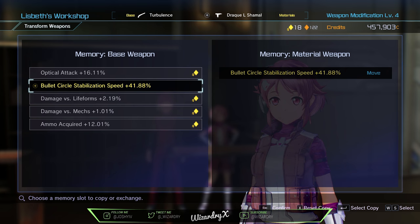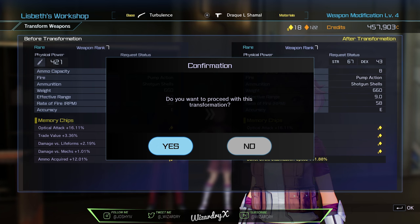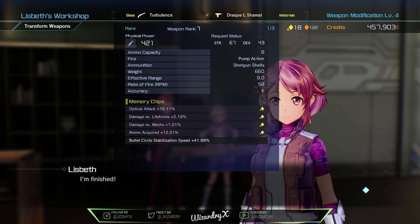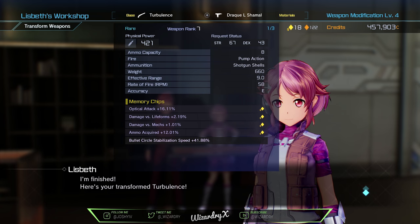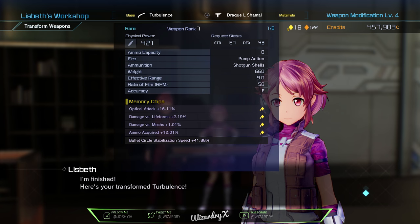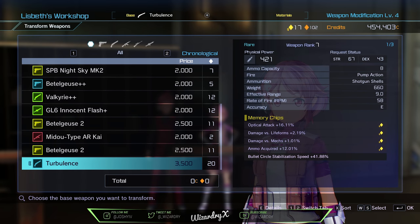Once you want to confirm it, go ahead and press escape. It's going to show you your screen — nothing else is changing but only for that one stat. If you want to confirm, hit OK. And there you go — on the bottom right you now have bullet stabilization speed at 41.88%, which is actually pretty good. But for a shotgun not really, so I don't know why I did that — I'm just trying to show you guys.